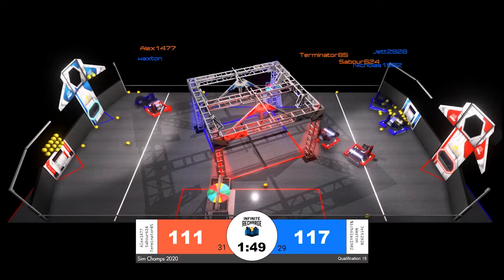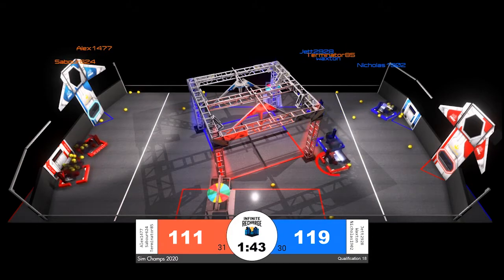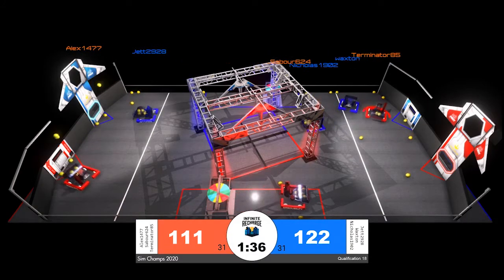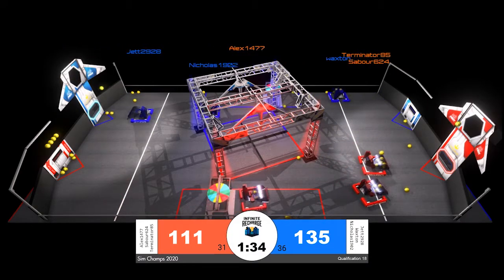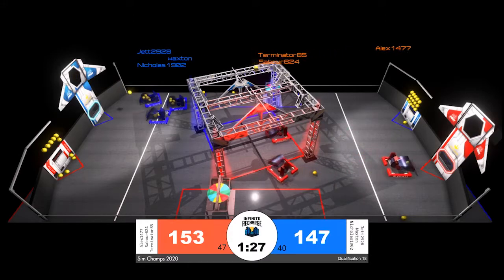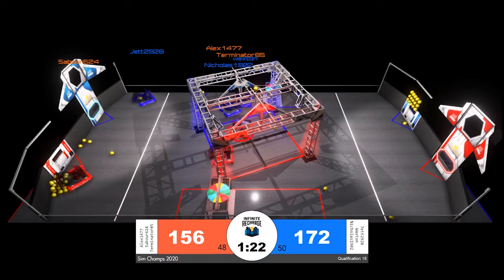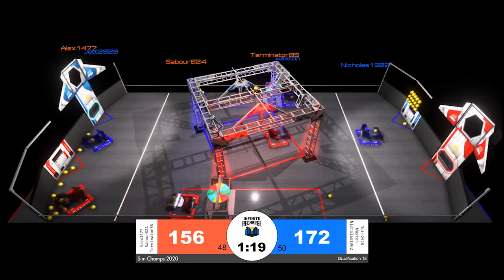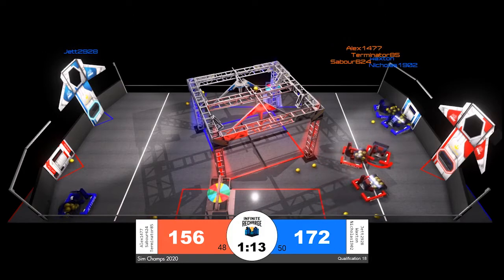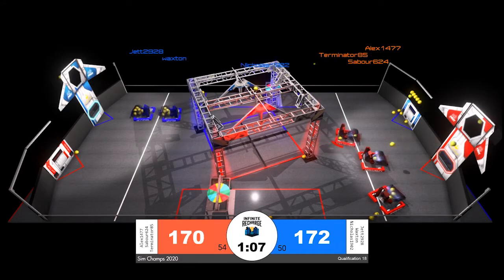Waxton and Nicholas are doing a lot of scoring so far while Jet cycles back for blue. A lot of this simulation championship comes down to efficiency — all these robots have similar capabilities, so it's about fine tuning efficiency and practice. We do see Sebor 624, Terminator, and Alex on the red alliance — all three of those robots lined up, sinking power cells one after the other into the inner and outer port of the red alliance power port. Jet is by themselves for blue, collecting a few rogue power cells rolling off the playing field floor out of the red alliance loading zone.